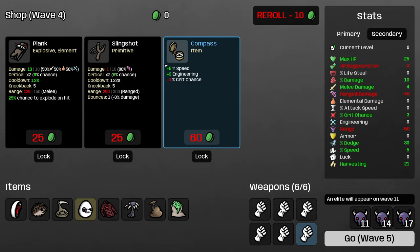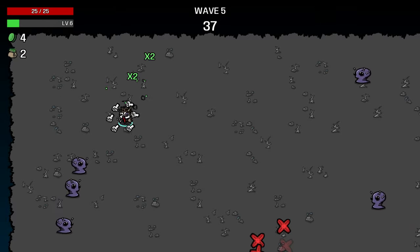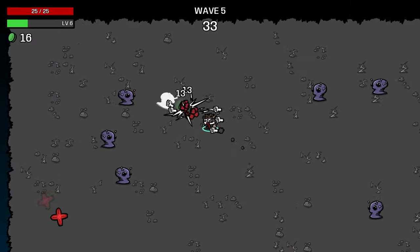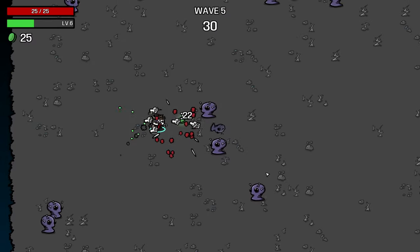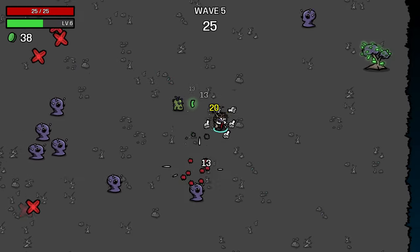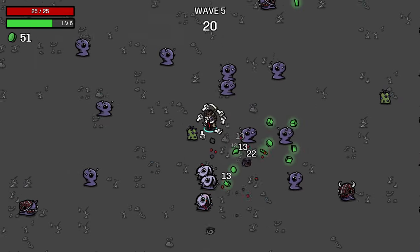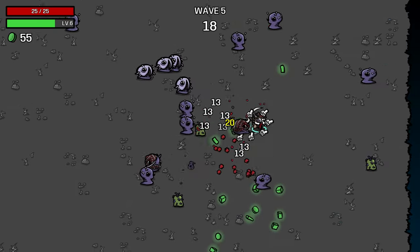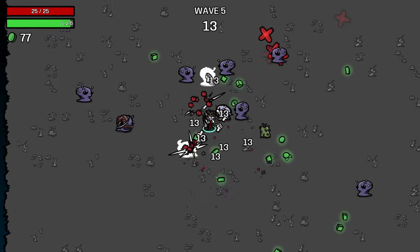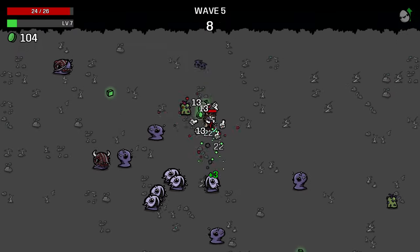I'll increase my max HP, and I think I won't lock the compass — I would buy it in the shop, but I'm not going to spend a shop slot locking it. Our speed is already positive. As a rule of thumb, as long as your speed is above zero, you'll do okay. Some characters want a little more, some can get away with less, but above zero usually makes it fine for dodging elite attacks. Just staying in all these groups of enemies to make sure we are punching as much as we can.